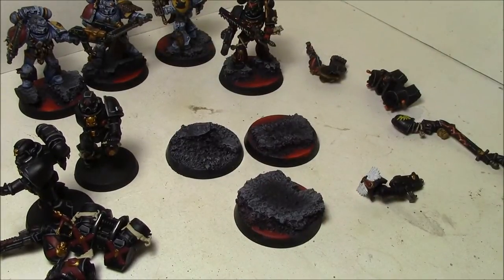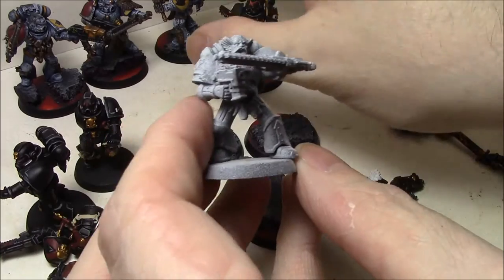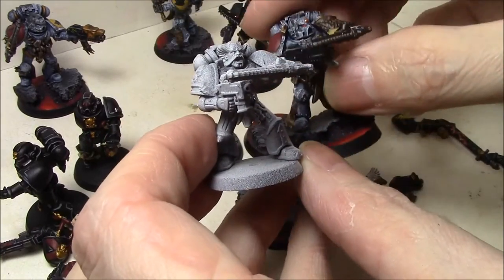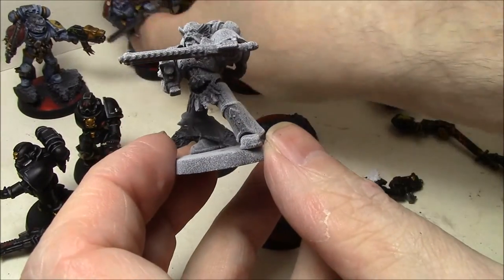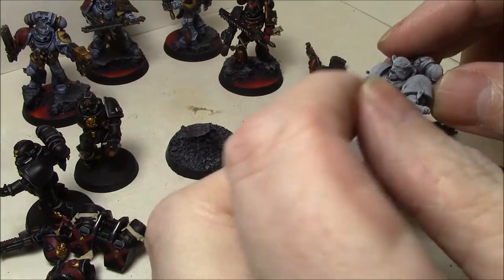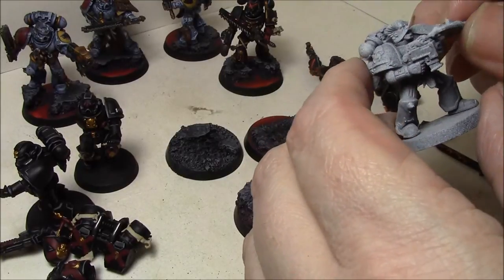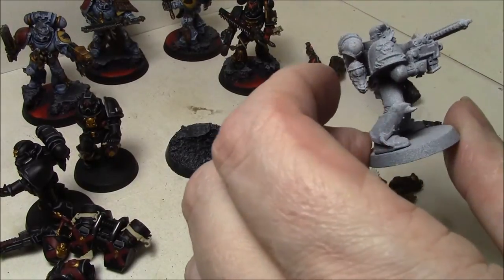These guys will have their bases done, and then I have two more Death Company which I'll probably do next. I'm probably going to cut this guy's arm off completely — this is the same pose as this other guy, and I'm not a fan of that pose at all. So I'm going to change this arm, cut the hand off and just twist it so it's more the way I like it.